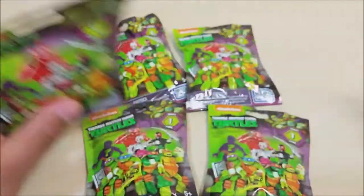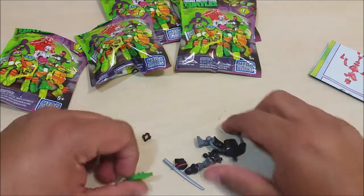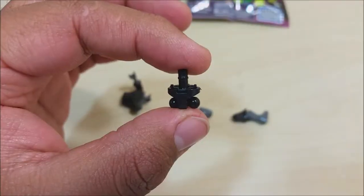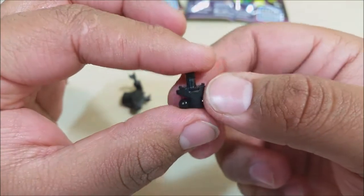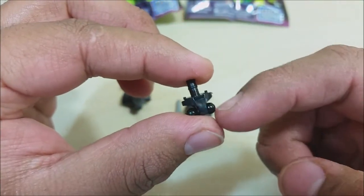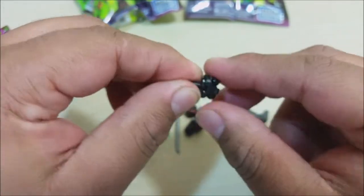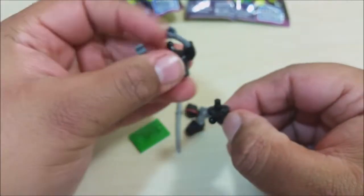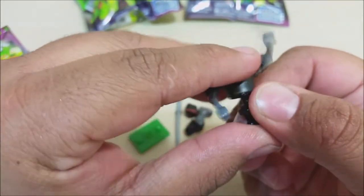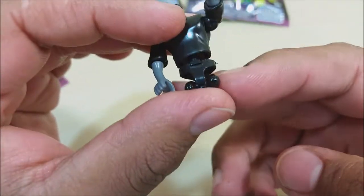The first one I pulled out is a Foot Bot soldier, so let me build them and I'll be right back. This is a little more complicated than most of the other sets I've built. You got to put the pelvis part along with the hip joint in this part right here and it all kind of interlocks. Then once you're done putting that together, you snap the piece into the torso like so, and then you put the legs on.